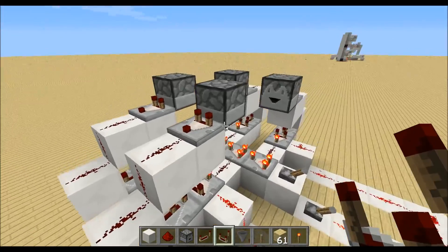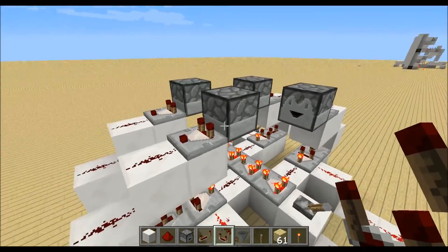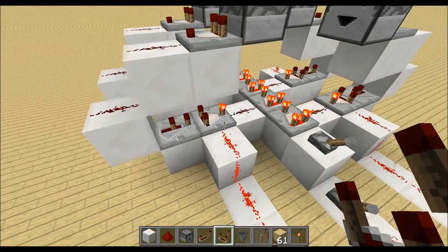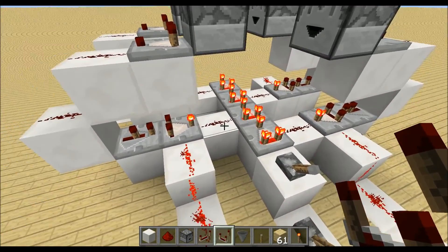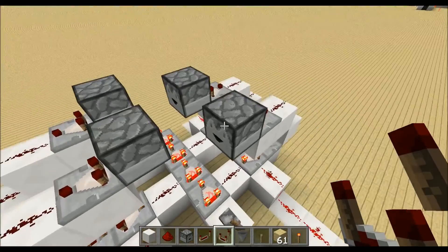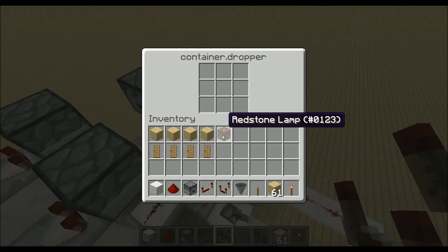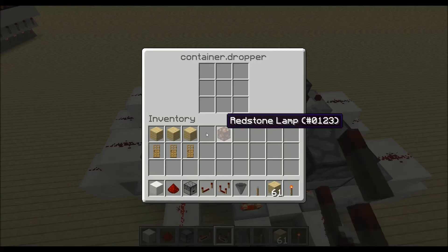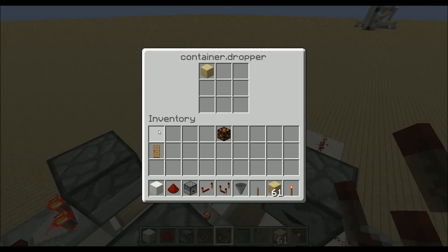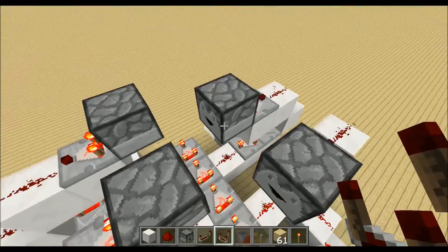If there is a door in this dropper we will get a signal down here and that will subtract the power. So as mentioned, we need a door — in every dropper we will need a door and a stackable item like this.